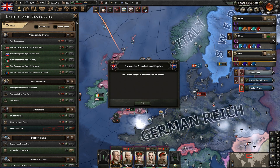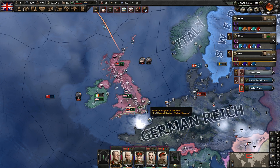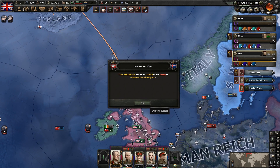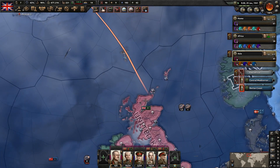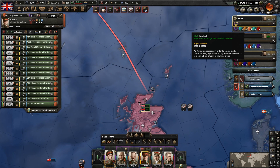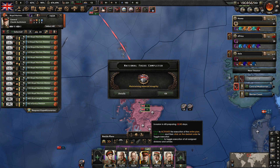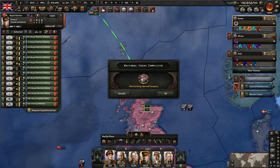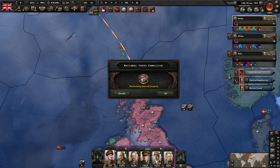The United Kingdom declares war on Iceland. This of course was done to help keep the Axis out of the Baltic. Let's go. We're still waiting a few more days there.